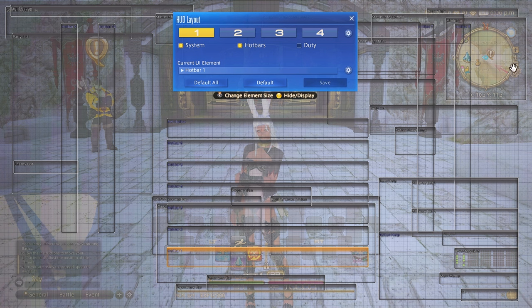I use my third cross hotbar for all my quick access buttons like character, timers, inventory, duty finder, teleport, mounts, etc. These are buttons that I'm going to need on every job regardless of what I'm doing. The customization is endless.